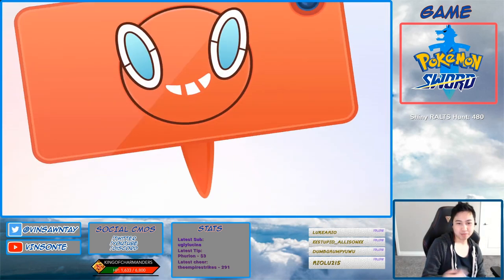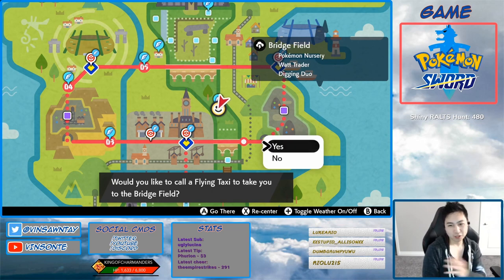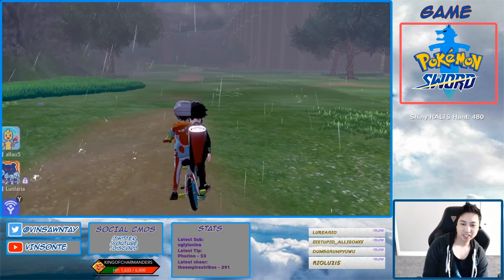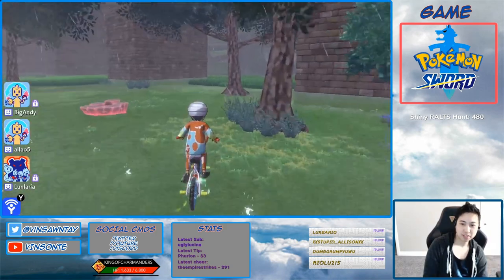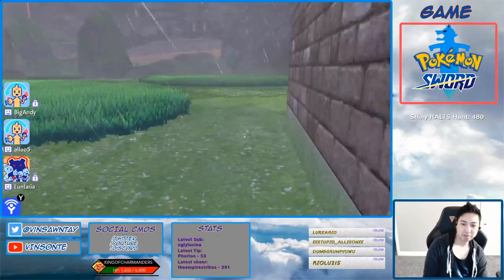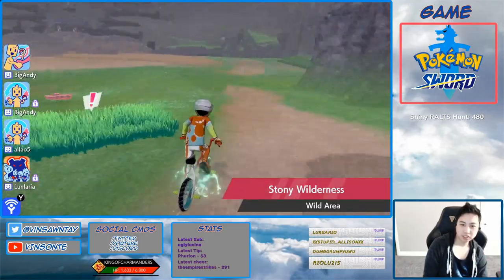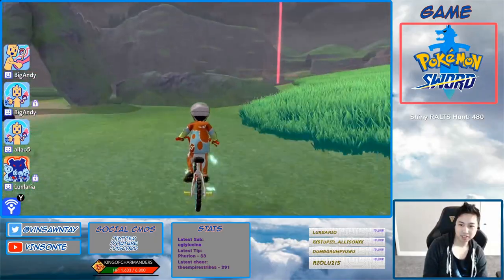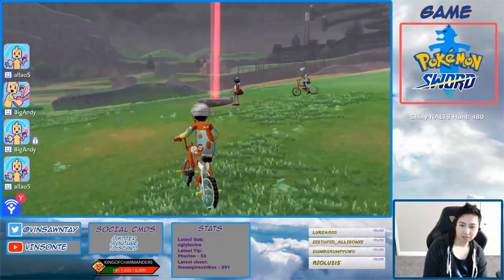I'm gonna spawn a Pokémon there — I already have one here — but I'm gonna go there anyways. Let's go to the nursery; this is probably the closest one to a fast travel point. Go to the nursery, only in the Wild Area. I already have a wishing piece, so pretty much just throw one in there. That red beam right there is right in the middle of the camera view.